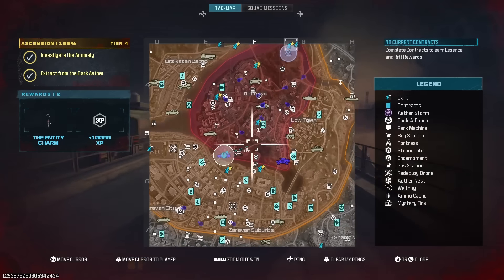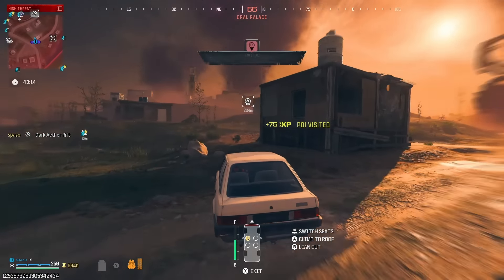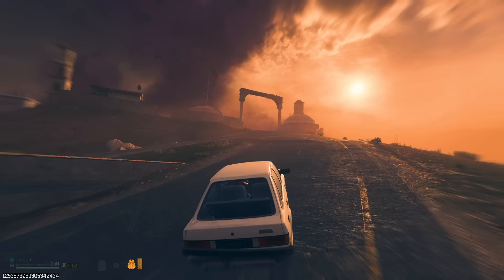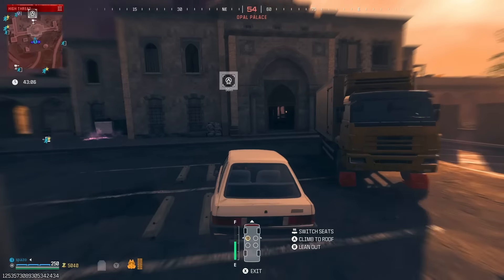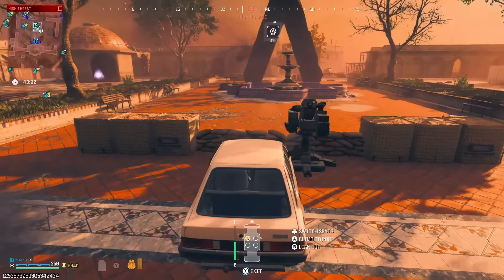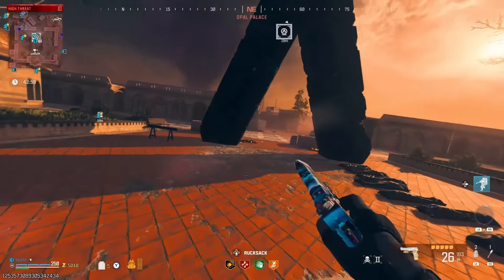I do need to do a contract just so we can get some essence for a triple pack. I figured instead of bringing in a flawless we'll just bring in a refined — be a little more useful with the loot. We have max containment so it's only one contract and we can triple pack. I guess we can grab this weapon safe contract; it takes a little bit but we kind of need to just do it.